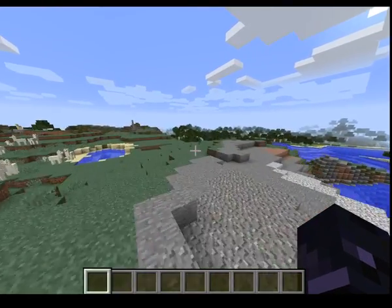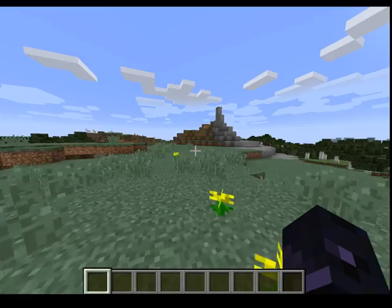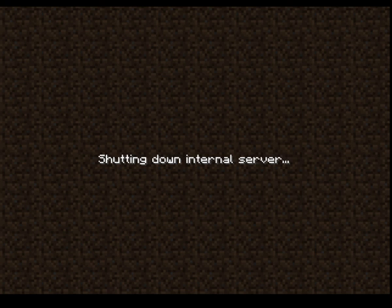This doesn't work on Pocket Edition or Bedrock Edition. Second thing is reload all textures — F3 and T. And then F3 and C: if you hold it for like 6 seconds or something, your game will crash. As you can see nothing is moving — shutting down. And there you go, game crash.